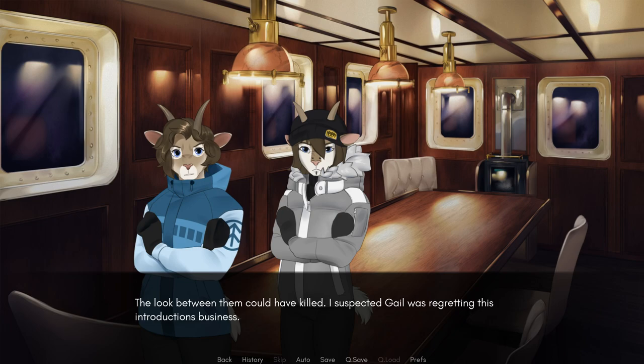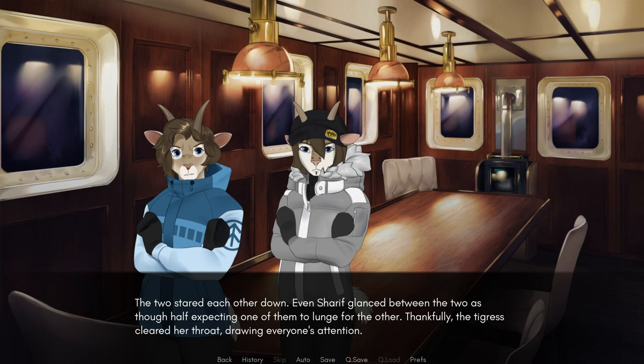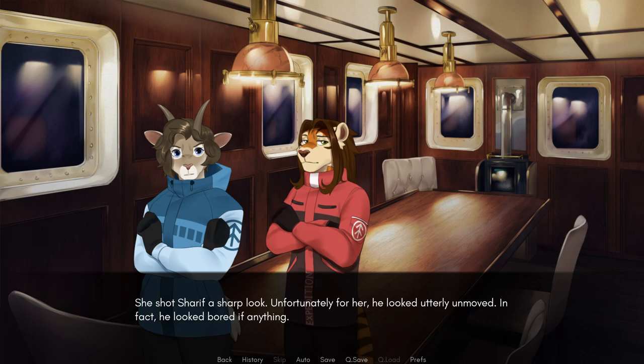The look between them could have killed. I suspected Gale was regretting the introduction business. Well, I'm Gale. Gale Waters. Mom was — she called herself — Dr. Emma Waters, as Tabby said, who is my sister, in case it wasn't obvious. The two stared each other down. Even Sharif glanced between the two as though half expecting one of them to lunge for the other. Thankfully, the tigress cleared her throat, drawing everyone's attention. She wore a slightly smug expression, arms folded, her piercing eyes moving over each speaker in turn. I'm Dana. Captain McGregor was my father. And assuming Sharif hasn't been blowing smoke up our collective asses and we find the Iran, I hope to help prove that he wasn't responsible for her disappearance. She shot Sharif a sharp look — he looked utterly unmoved, if anything bored.